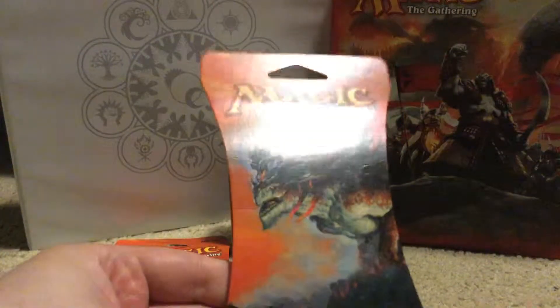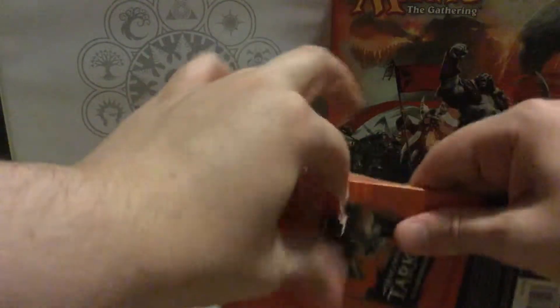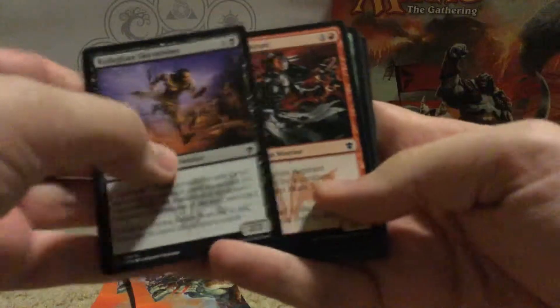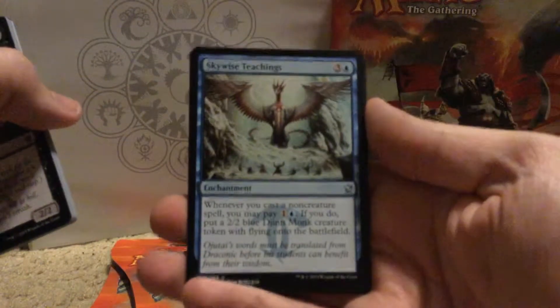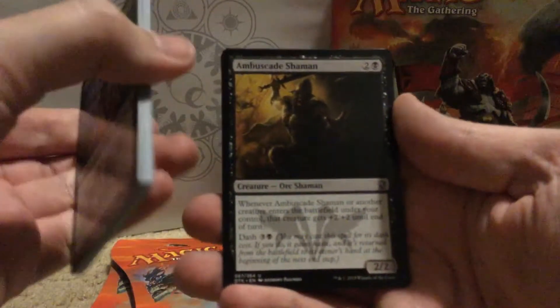I like the single pack retail packaging, it's pretty nice. I don't think a lot of people see these possibly, I don't really know. But I see them. So we got our pack inside. Alright, let's see what we get. Going right to the Uncommons: Swift War Kite, Skywise Teachings, Ambiscad Shaman.